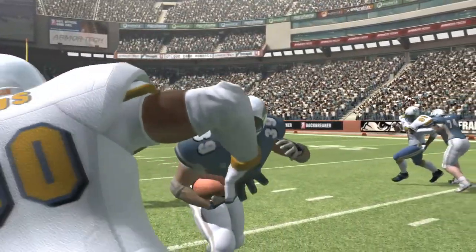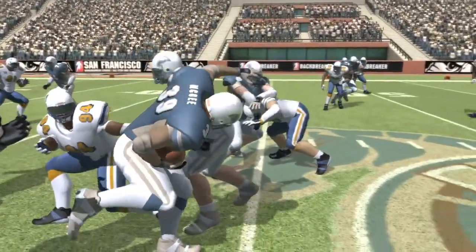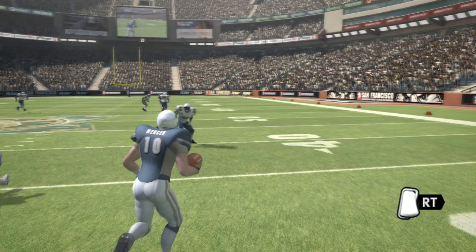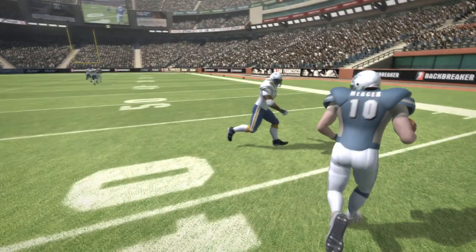The action is physics-based, so take into account the number of defensive players you're facing. And finally, hold the right trigger to scramble as the quarterback. How you avoid that linebacker coming straight at you? Well, that's up to you!